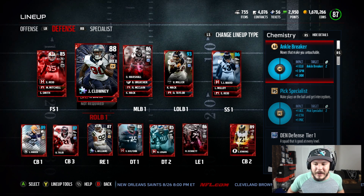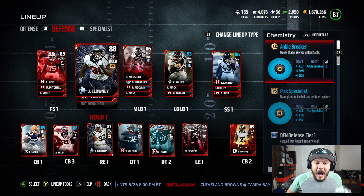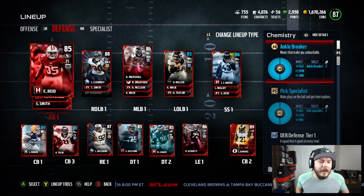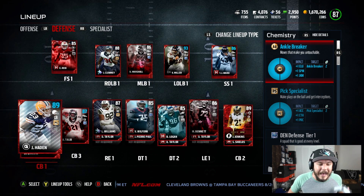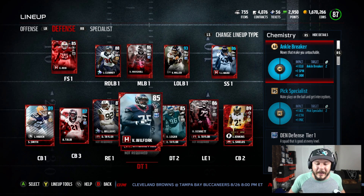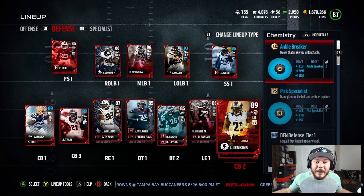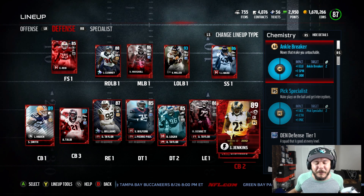Newly acquired Jadeveon Clowney. I think I've got to get another EB and see if we can upgrade him to an 89 overall. Eric Reid, Joe Hayden, Aqib Talib, Leonard Williams, Vince Wilfork, Michael Bennett, Janoris Jenkins. If you guys are ready for gameplay, smash that like button. Subscribe if you're new.